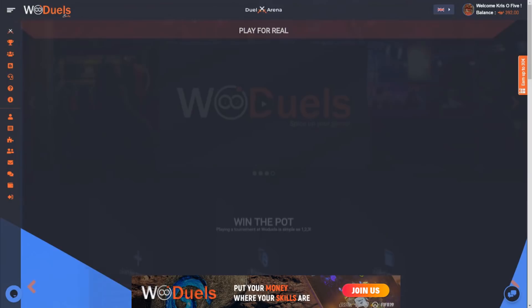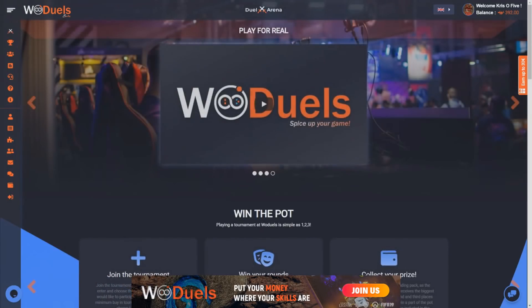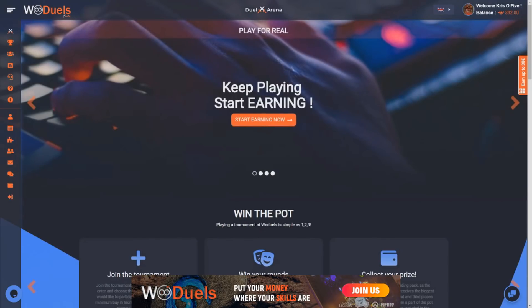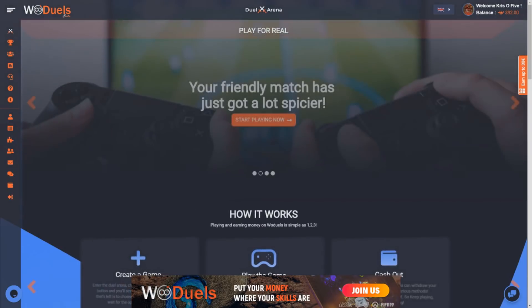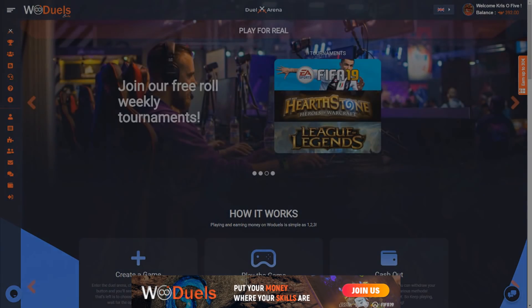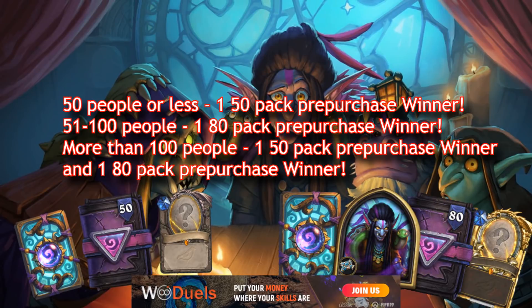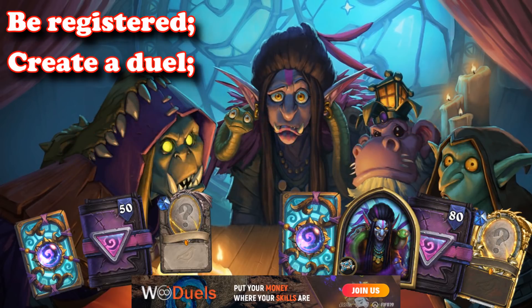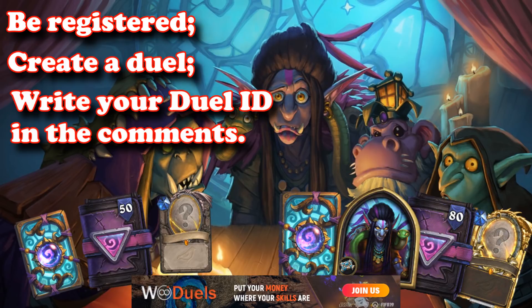By the way, if you register with my referral code in the description, you get 25 Watt coins, which is 2.5 euro, so make sure to check that out. Now is the time to reveal the huge giveaway World of Duels is making for you guys. They will be giving away up to one 80 and 150 pack pre-purchase to 2 lucky winners, depending on the amount of people that enter the raffle. To enter the raffle, you just have to be registered to the site, create a duel and drop the duel number ID in the comments under this video.